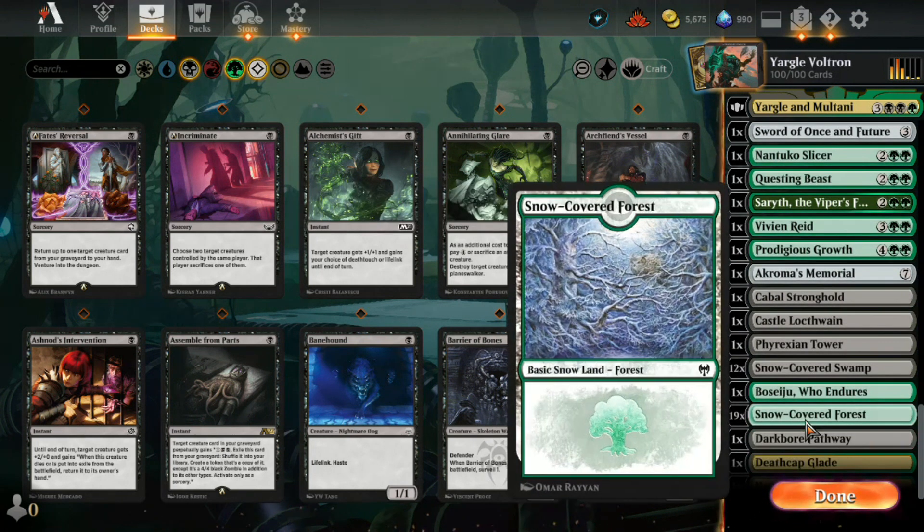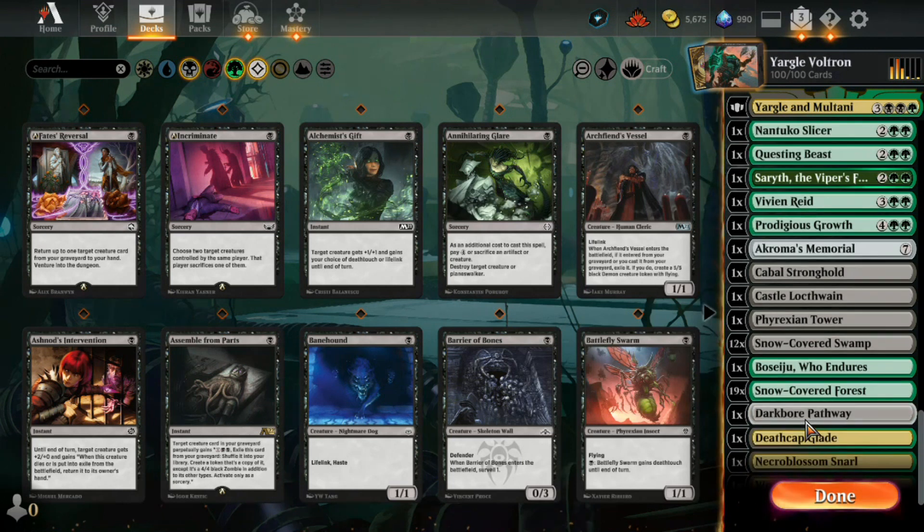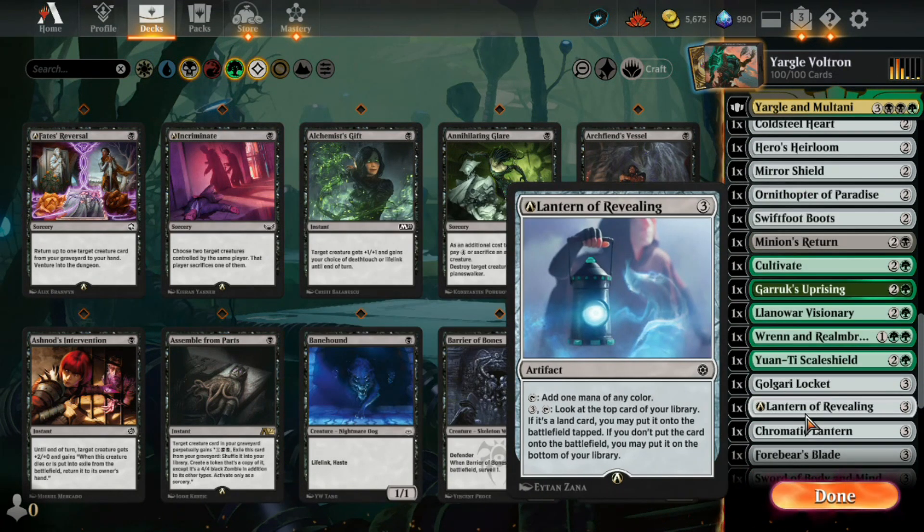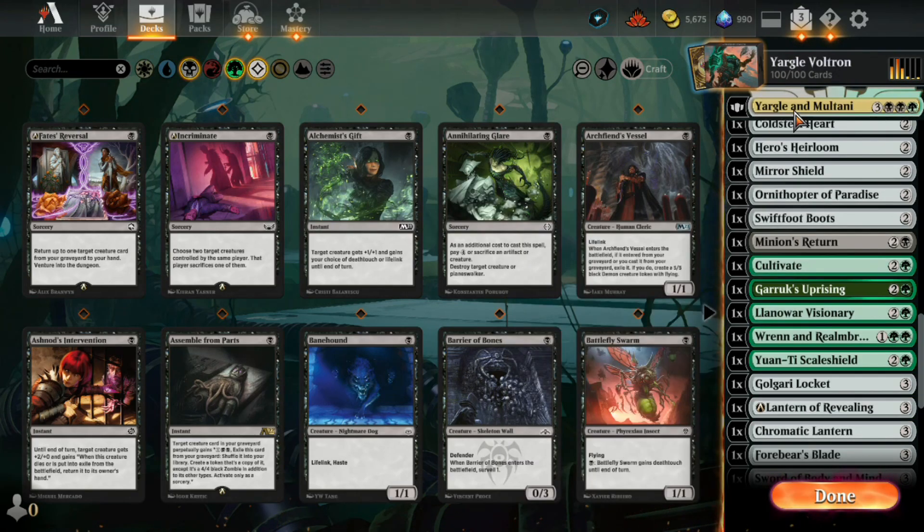Some special lands, but for the most part pretty basic stuff. I'm really curious to test this one out and see how it goes. It very much feels like a Feast or Famine kind of deck — but this is Yargle and Multani, so wish me luck.